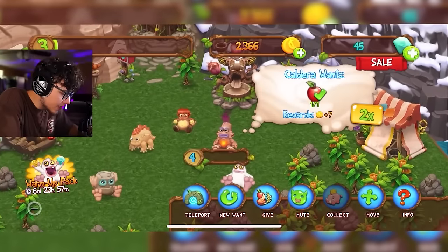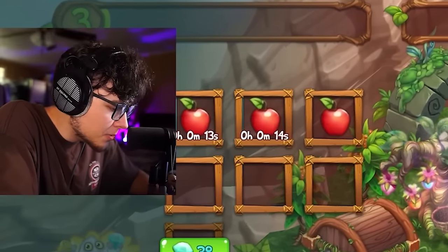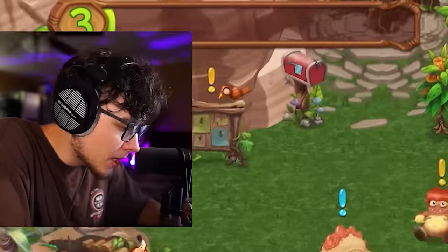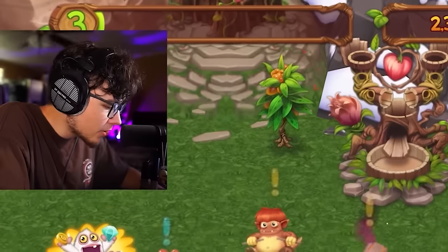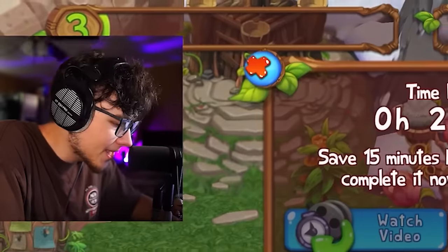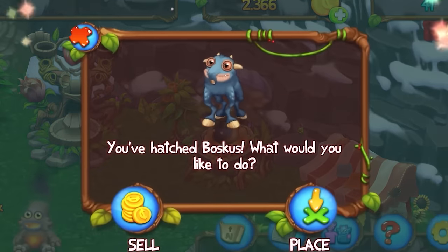Kena is already level four. I'll get some apples going in the meantime, then breed Mammoth and Kena together to get our new monster. It looks like we might have gotten Boscus! I've literally never heard this monster before, so I have no idea what I'm about to hear.